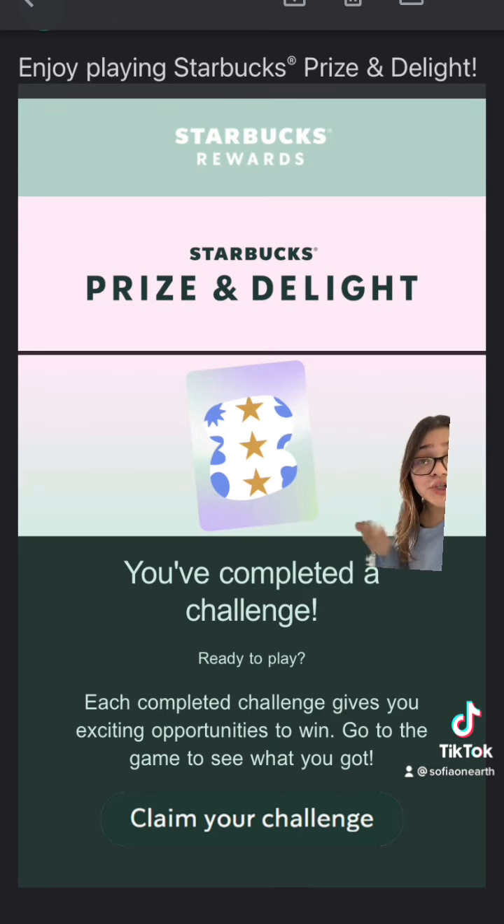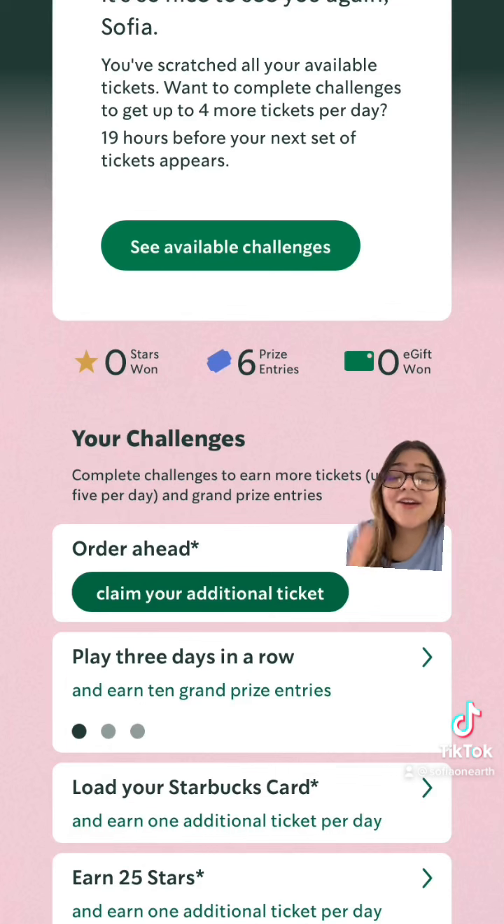Go ahead and log into your email and you should get an email from Starbucks saying you completed a challenge. Click 'Claim Your Challenge.' It doesn't matter which option you click because you're going to go ahead and do this again and again until your options run out. I went ahead and did the Order Ahead one first — it's going to tell me to claim my additional ticket, so go ahead and click that.